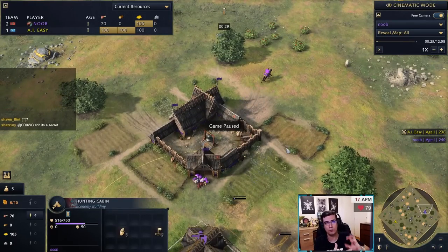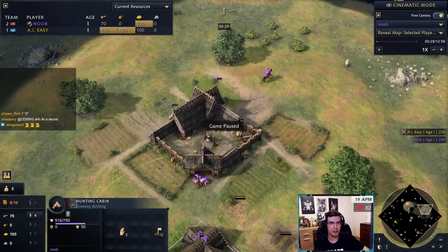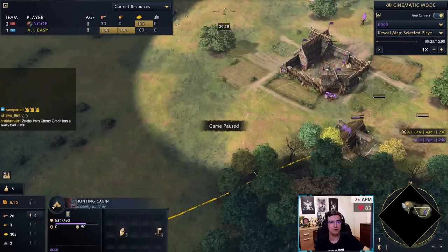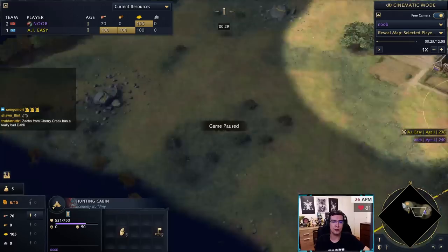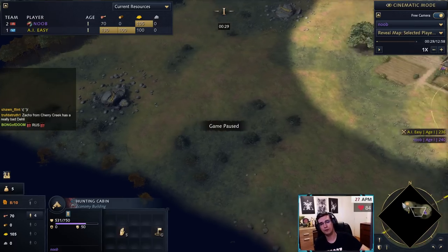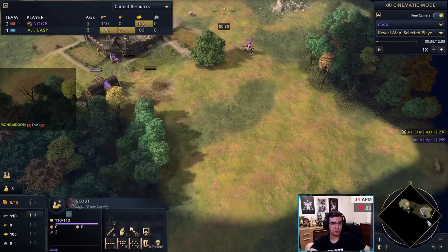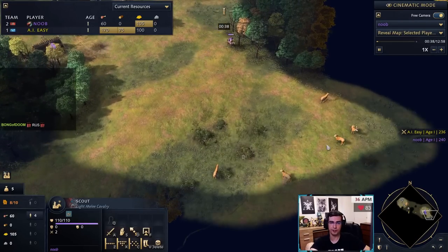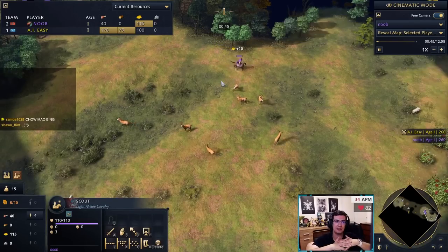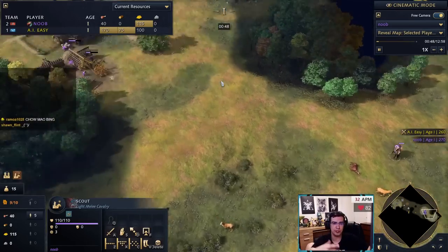This is the only civ I go three scouts — sometimes four — but if you're struggling with multiple scouts, three is more than fine. Try to put them in different control groups and send them different ways. The way you want to send your scouts: the first two go toward your opponent to get their deer, and with the third scout you go for your own deer and sheep around your base.